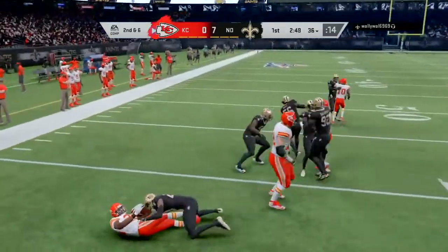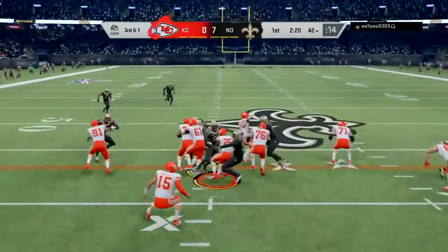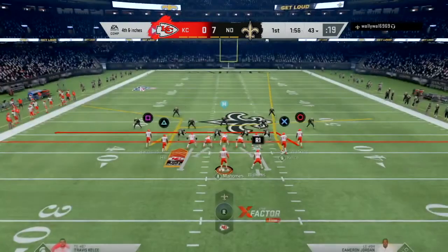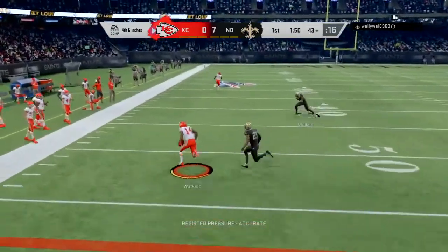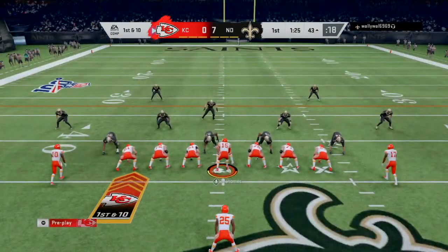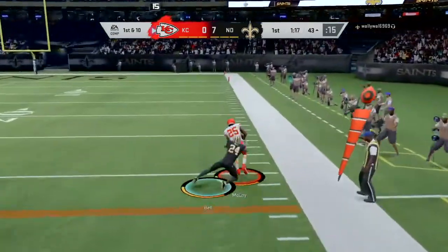I get pretty close to a first down, so it's third and one. I go with what I think is the safe play but run it in the wrong direction — I have fewer blockers and more defenders on the right side, and I get stuffed. Fourth and inches, I go with the pass. I switch into Gun Tight Slots out of the New England Patriots playbook and hit a drag route to Watkins for the first down. Then on a stretch play out of Single Back Ace Close I pick up a solid gain running to the right.